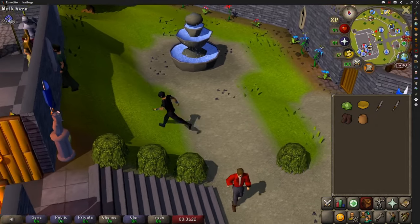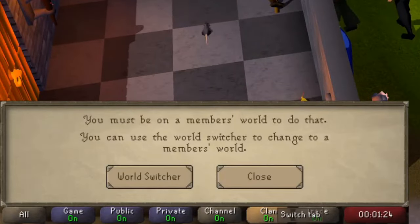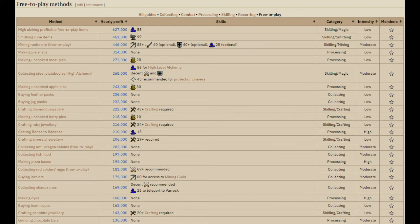Is there anything more horrific than trying to get a bond in free to play? Even the wiki is depressing, telling you that the best method is 627,000 GP per hour, and you need 55 magic and a bunch of GP. But what if there was a better way? In fact, two better ways.